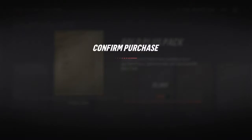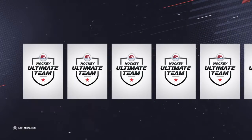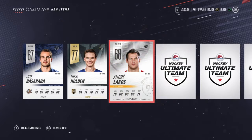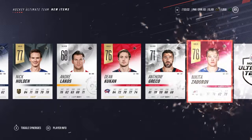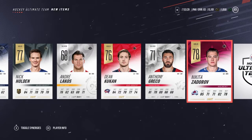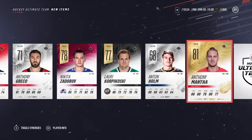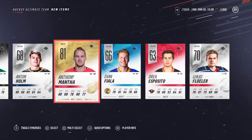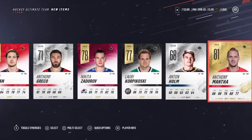We're going to go for another gold plus since last time did so well. Nick Holden — not that good. Dean Kukin — not so good. Should have seen this coming since the last pack was amazing. Anthony Massa — that's a great pull, right wing, he might make the team. It was looking bad with all these silvers but we got five gold players in this pack — that's amazing.